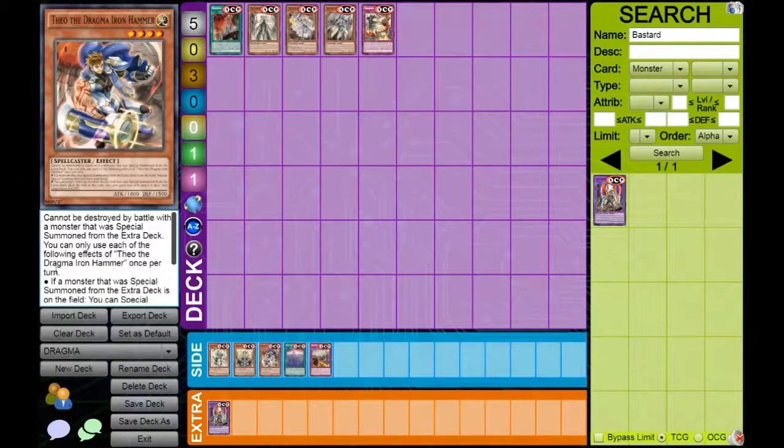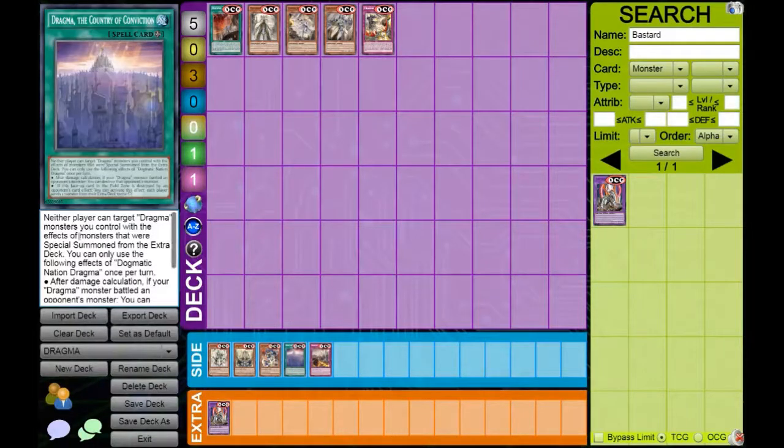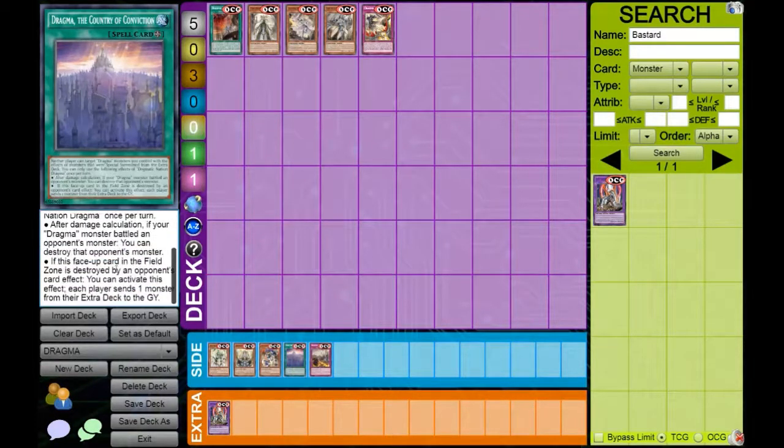Theo — I just don't know why it exists. It has the same summoning condition, and you can target a face-up monster that was special summoned: until the end phase it gains 600 attack, and the targeted card loses 600 attack. It's a normal summon and might be used in pure Dragma, but not in any engine build. The field spell is pretty good — neither player can target Dragma monsters you control, and after damage calculation, if a Dragma monster did battle a monster, you can destroy that monster, providing targeting protection and a little destruction.